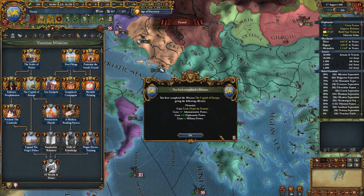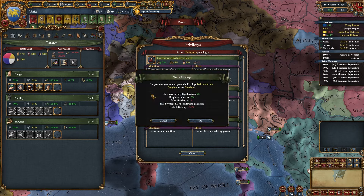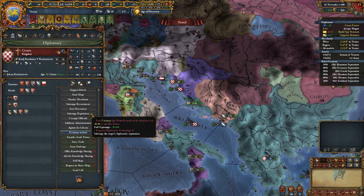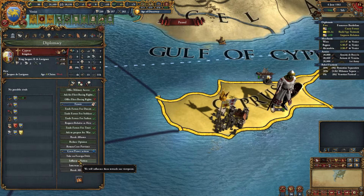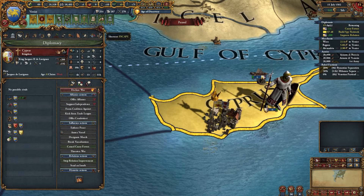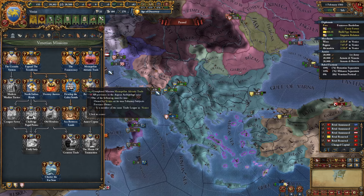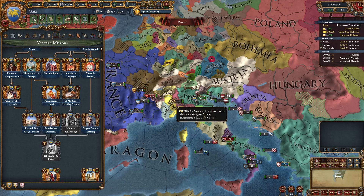These mission reward numbers are very specific and weird but we'll take it. Grabbing the indebted Burgher privilege. Slowly getting out of debt but having a little problem with rebels we can't reach because we can't get military access - annoying when our stubbornness means no boats. Sometimes you have to commit to being stubborn. Influencing Cyprus to get them as a vassal, which we're doing because we don't want to build ships. You gotta do what you gotta do.